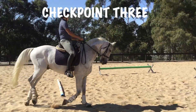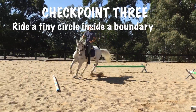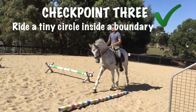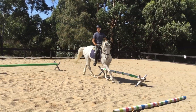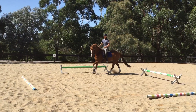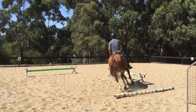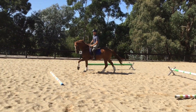Checkpoint three is going to be one of your hardest ones. We set up four poles in a square shape with little gaps where you can enter — approximately an eight-meter circle in canter — just to show that you can really sit in the canter and turn with a relatively straight neck, activate the hind legs, turn the shoulder, and ride forward again in great balance. It doesn't have to be as tight as shown, but it can be.